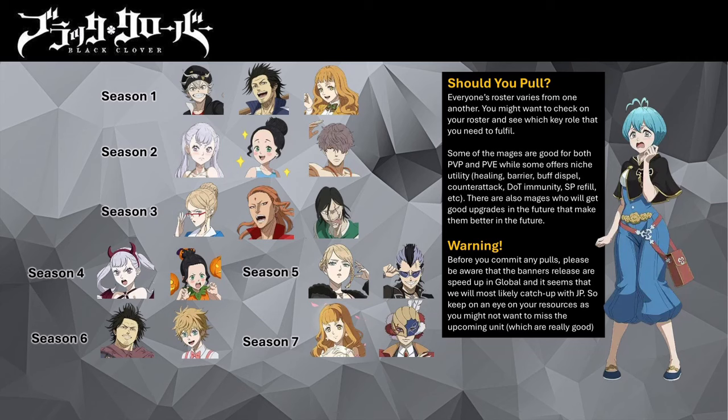As you might be aware, we are facing a speed-up in banner releases. At the date of this video's release, Global is only two banners away from JP and KR. The two units not yet released are Gray and Black Suit Zora. It has been announced that Gray will be released on July 16th. So if you want to pull them, keep in mind they are coming and you might want to reserve some resources. In future banners down the line, we should have even more awesome units with better utility, so evaluate your options carefully before making your decision.